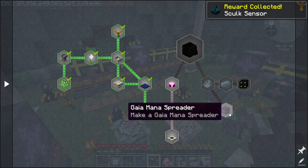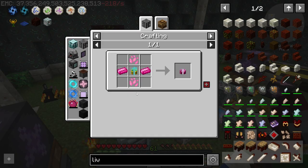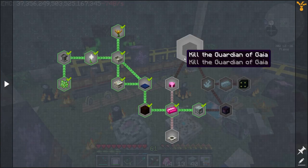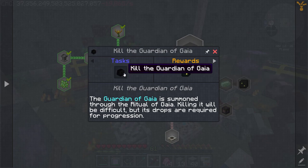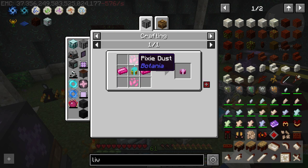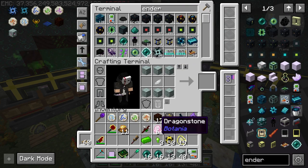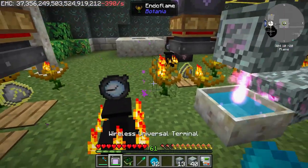The Gaia Mana Spreader - we need to kill the Guardian of Gaia. To do that we make a Gaia Pylon. We need pixie dust and four pylons. We have a lot of mana - very nice! Let's make a stack.